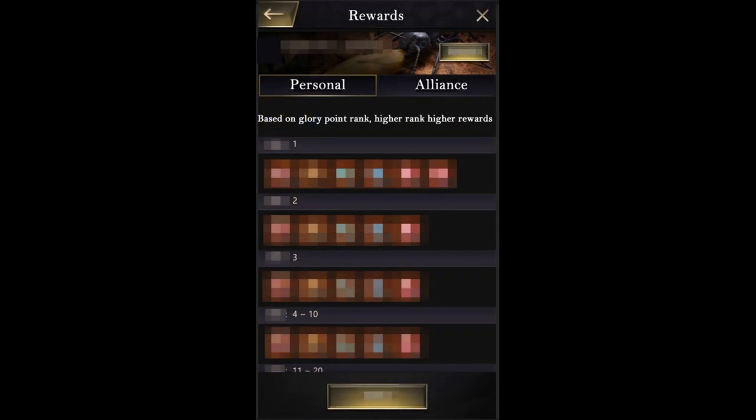This next screenshot is another personal and alliance-based thing, but it's based on glory and rank — a preview of the leaderboard. I'm guessing glory is based on fighting and controlling towers, wonders, and nodes. The more you do, the more glory your alliance gets. Kills will probably be part of that. There are leaderboards from first through tenth, eleventh through twentieth, and it probably goes all the way to a hundred so everyone gets rewards for playing, even if you're not the best.